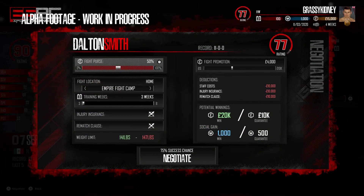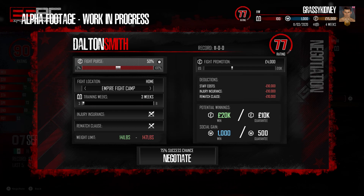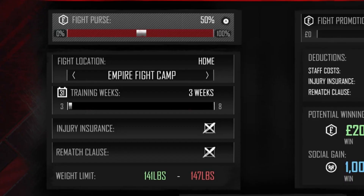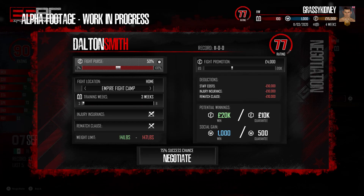Next we go on to one of my favorite parts - fight negotiation. The rating is now 77, there's a 31 out of 100 which I assume is monthly training points, 1,000 fans, 15k, the date, and tier 10 under your fighter. Your opponent is Dalton Smith at 11-0, also seemingly a 77 rating. On the left hand side we've got fight purse, fight location, training weeks, injury insurance, rematch clause, and weight limit. On the right we've got fight promotion, deductions, staff cost insurance, injury insurance, rematch clause, potential winnings, guaranteed winnings, social gain, and social guarantee.